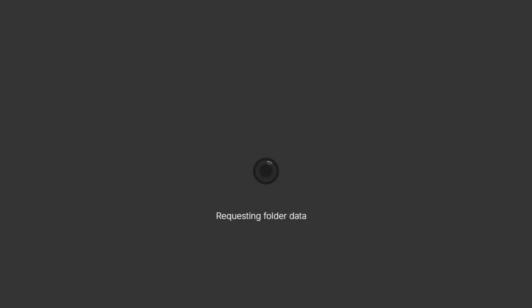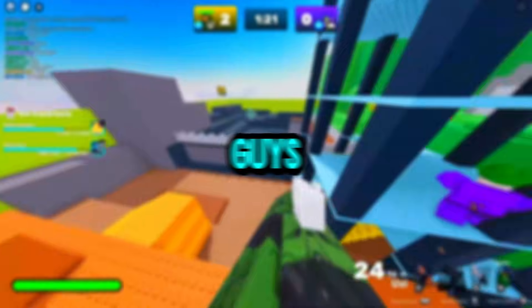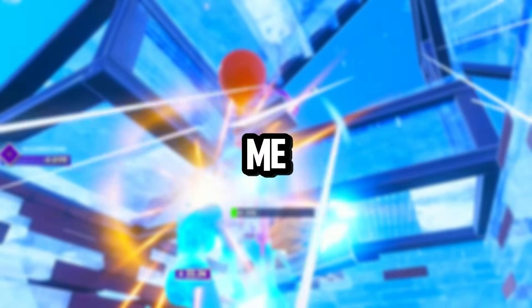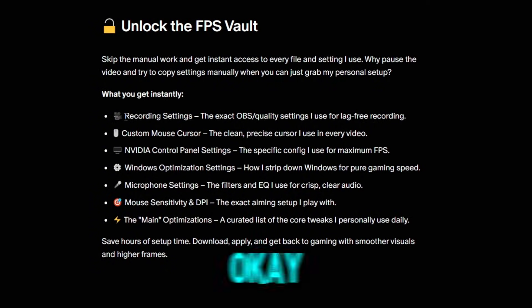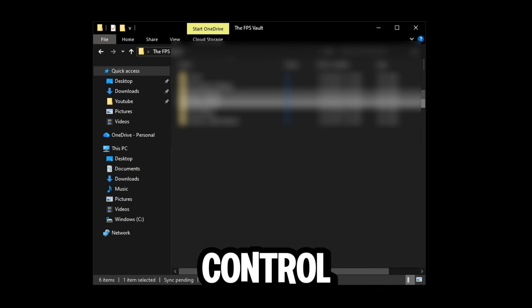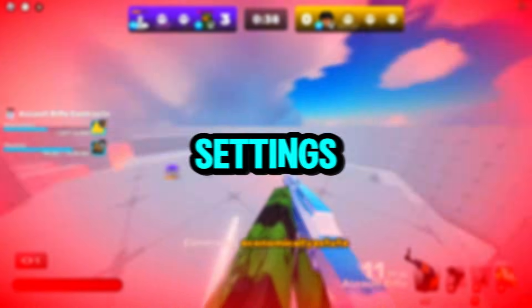Both links bring you to the same Mega folder, so they're not really different. Before we get back to the video — if you guys ever wanted my mouse cursor, OBS settings, game settings, or any settings from me, you can go to the link in the description and check out my Patreon page. You'll have a whole FPS vault with my recording settings, custom mouse cursor, Nvidia control panel settings, and all the main optimizations I use on my PC daily.